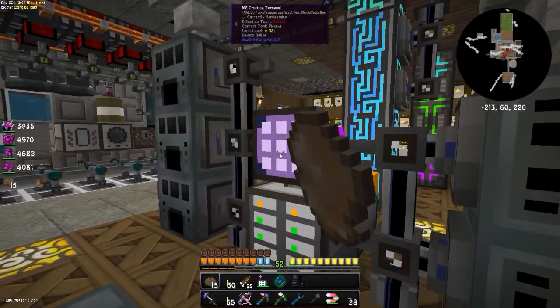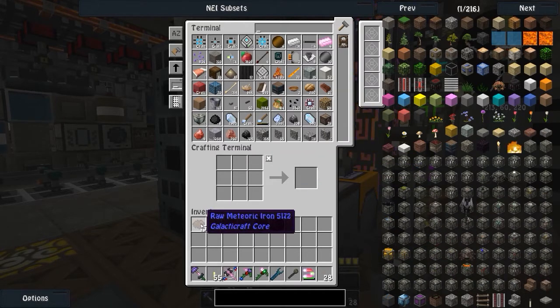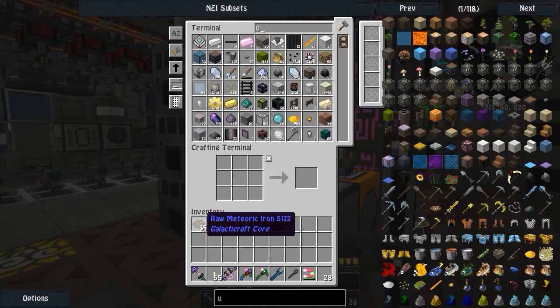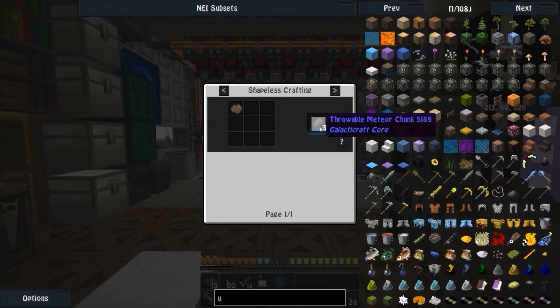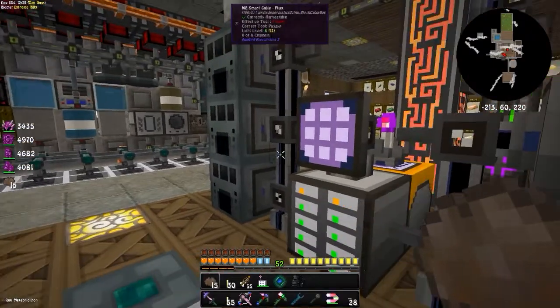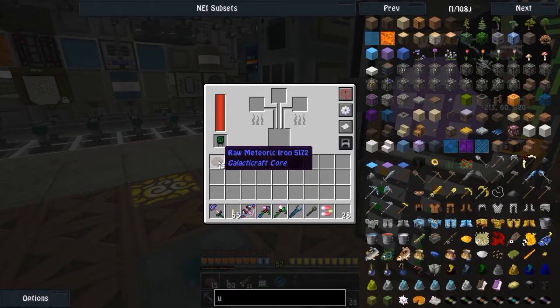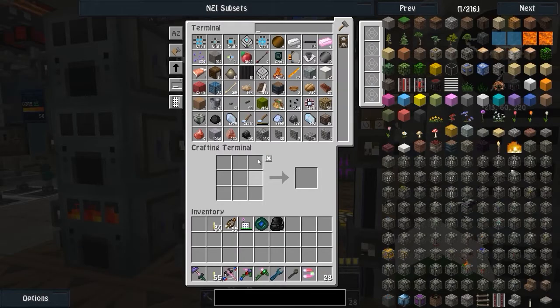I don't know, we've got about 15 of this meteoric iron — let's see what we can do with it. We need this stuff for the next tier of things, such as building our Tier 2 rocket. I don't think this is going to be enough. If we click U on this item it will show us the uses. We don't want to convert it into throwable meteor chunks — that's kind of a waste. We can smelt this up and make meteoric iron ingots, and if we throw it in our smelter we'll get double the ingots out of it.